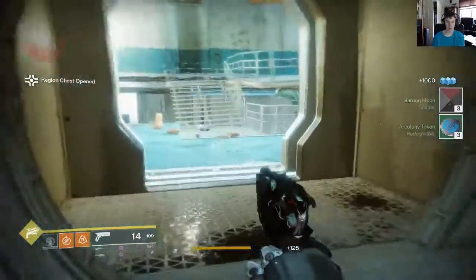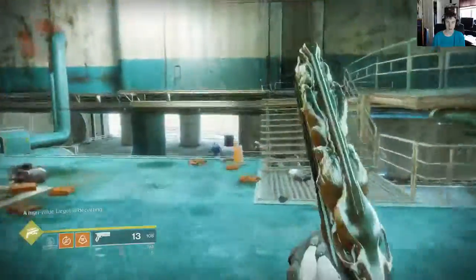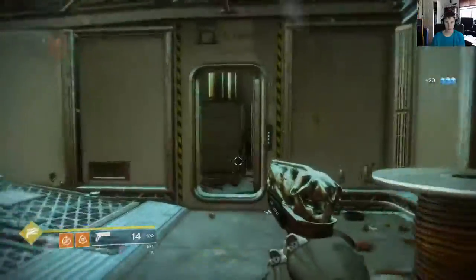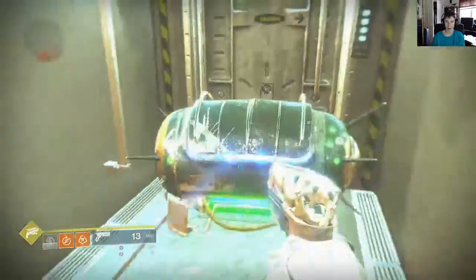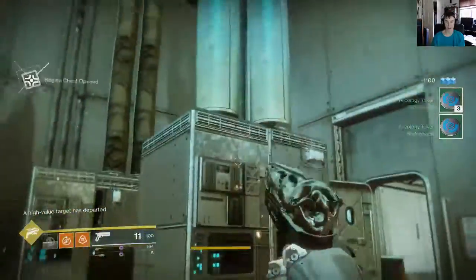After that, you're going to come back into this room — this is the room that we just came out of. This is the hallway and you're going to go through this, and then you're just going to keep going straight. Kill the ad just to make it easier. Turn off to the right here and come into this other room. Sometimes there will be a chest that spawns here as well, so we'll grab that. And then our third and final regional loot chest for Siren's Watch will be right behind this little stack here.